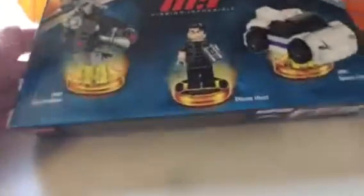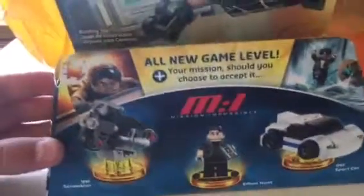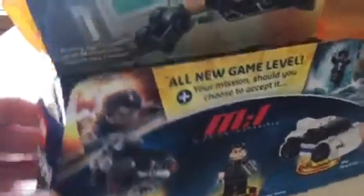The next pack I got was the Mission Impossible level pack. It comes with Ethan Hunt, an IMF Scrambler, and an IMF sports car. If you guys are Mission Impossible fans, you probably know the exact name. I haven't seen the movies, I don't care — but it looks pretty cool and it's got a new adventure world.